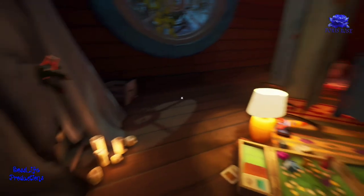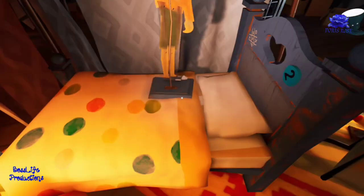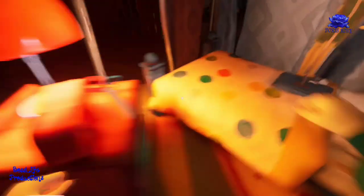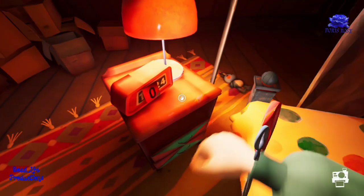You can look around the room. There'll be some colored blocks with numbers on them: a purple 5, a green 7, a blue 2, an orange 3 on the back of the curtain, and a red 0 on the alarm clock.